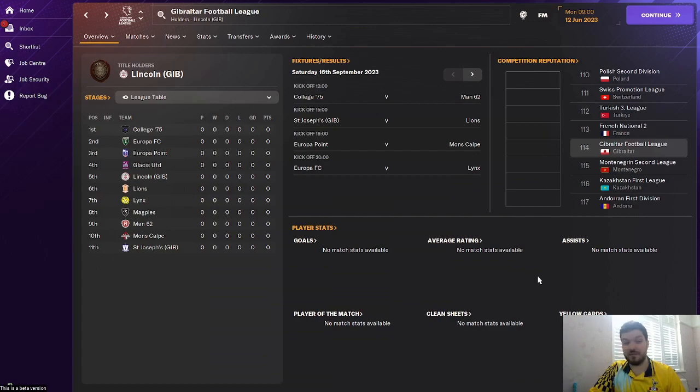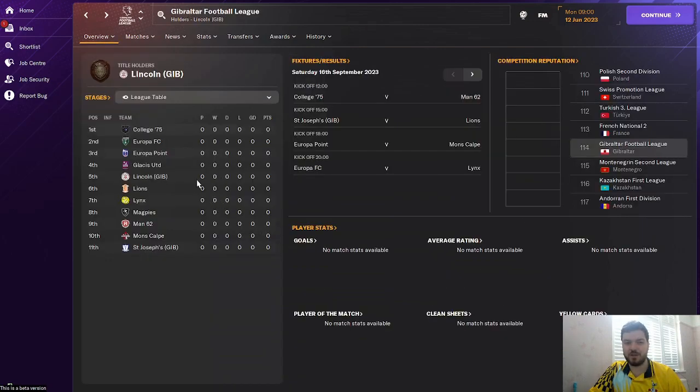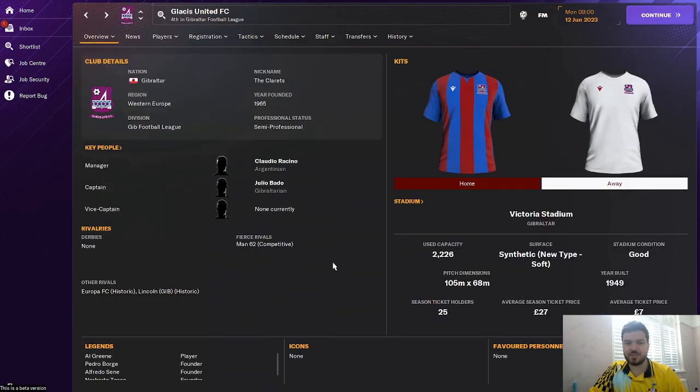You've got to overtake the Premier League with a league that just has 11 teams and 33,000 people — it is an unbelievably tough challenge and the toughest Builder Nation challenge you can do in the main game. The best team in Gibraltar is Lincoln GIB — they've got a lot of the national team players and will be the easiest route, but if you fancy a little challenge then pick someone else, maybe Glacis United. Let me know in the comments if you're going to try this — this is an insane challenge.